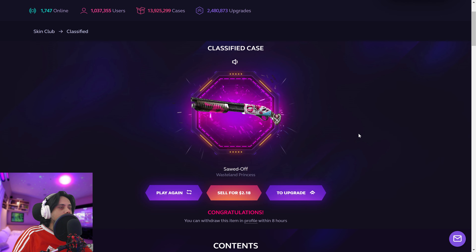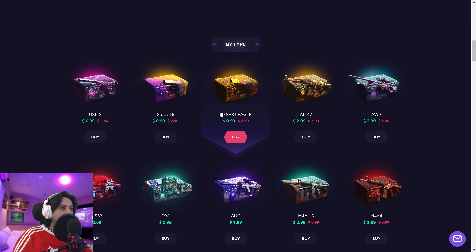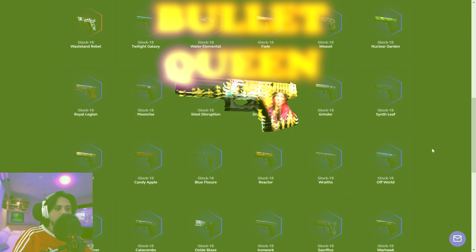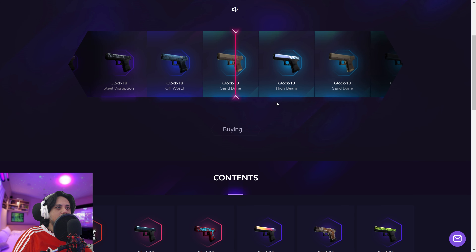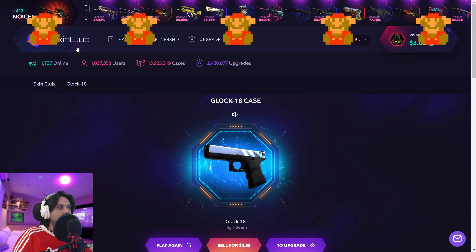We're gonna go with a three-dollar classified case — maybe we land something good, probably we won't. A wasteland princess? Nope. Okay, not gonna do that again. Let's do a glock case.